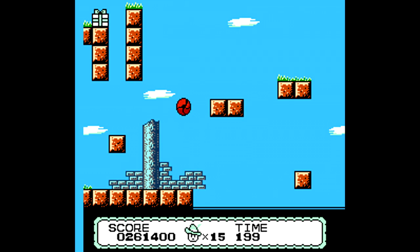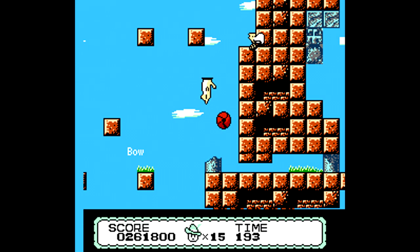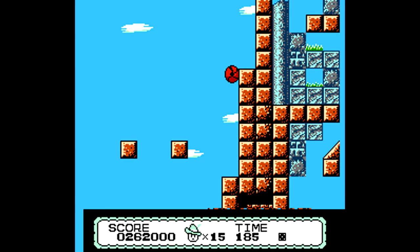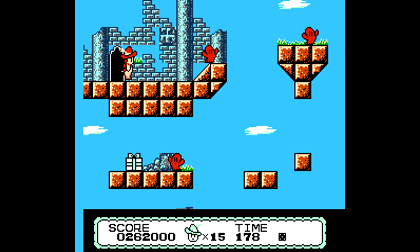As you can see from the world design, you have to complete two levels in a row before getting any map movement. The next world — the final world we'll be going to — is a completely straightforward linear world where you have to complete every one of the levels in order to eventually reach the final boss of the game.